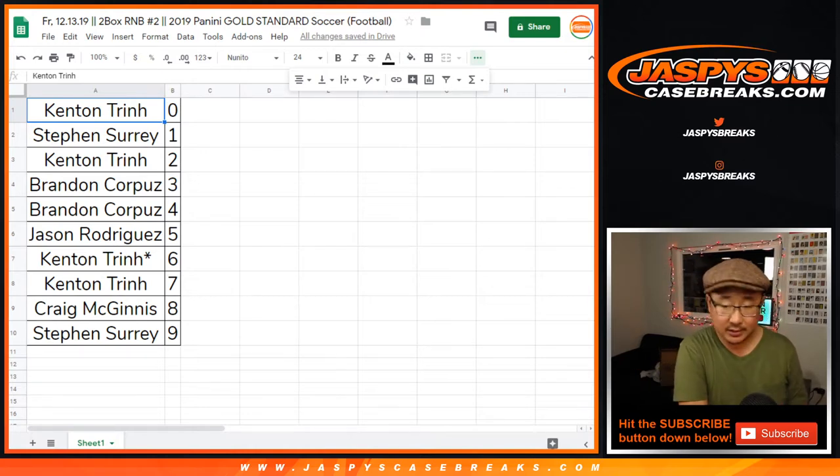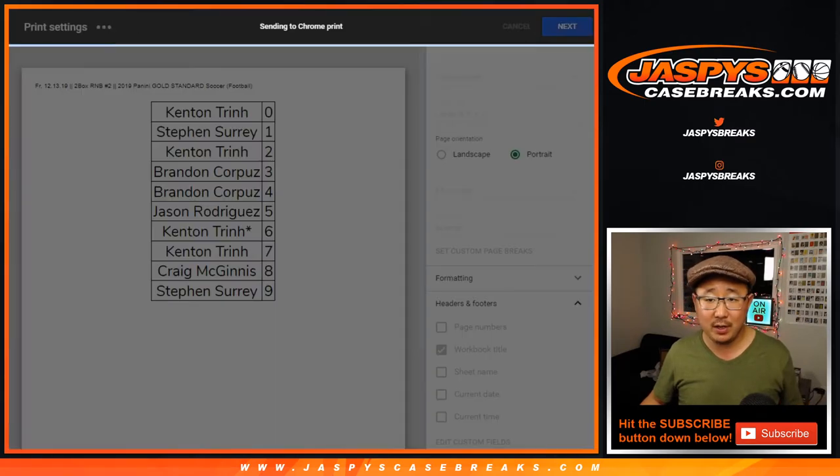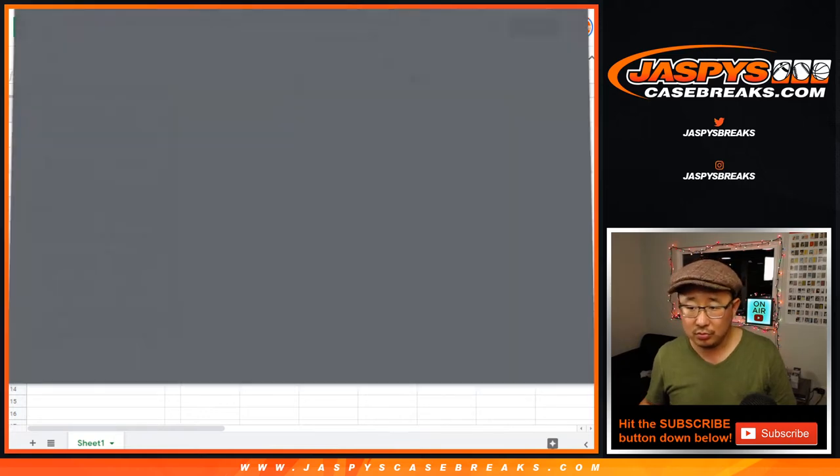Looks like no trades, so let's close up the trade window. TWC means trade window close. Let's print. Let's rip. Let's rock. Let's roll. Except for games and football orders.